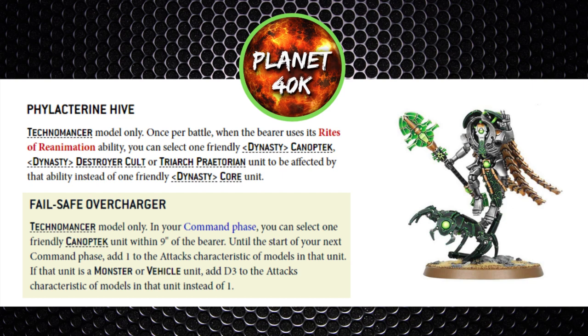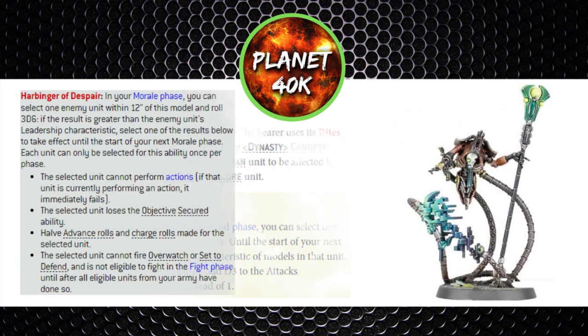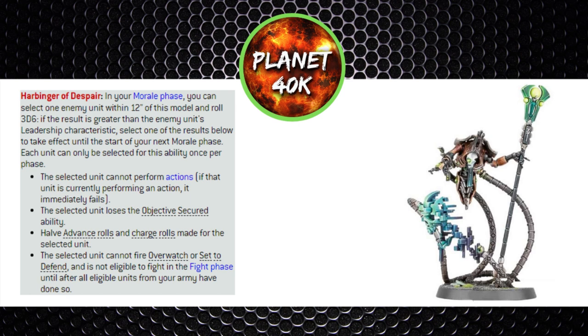Where the Technomancer is more of a healing unit, the Psychomancer is more of a nerfing unit for your opponent's army. One of his unique abilities is Harbinger of Despair, done in the morale phase and lasting until your next morale phase — you select an enemy unit within 12 inches, roll three dice, and if you beat their leadership you place a nerf upon the chosen target. The options are: the unit can't perform actions and auto-fails any ongoing action; they lose Objective Secured; you halve their advance and charge rolls; or they cannot fire Overwatch or Set to Defend and aren't eligible to fight until all other units have done so.